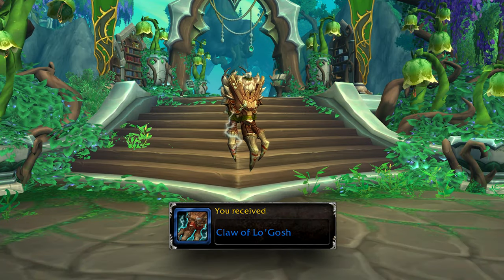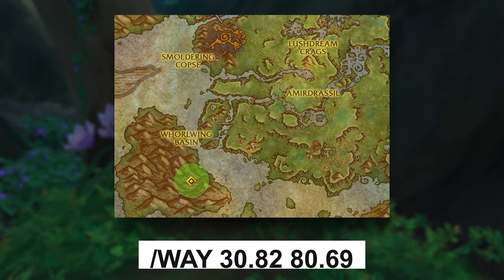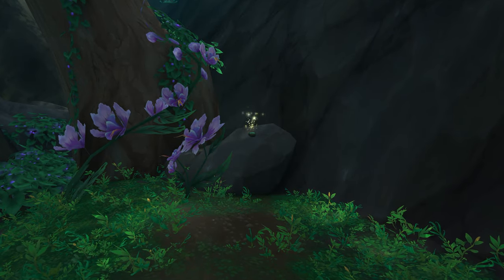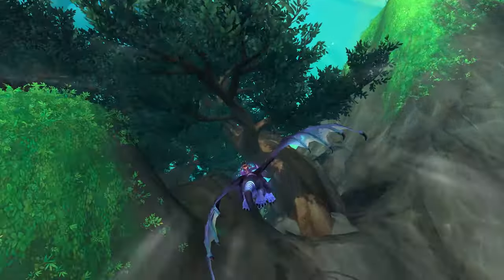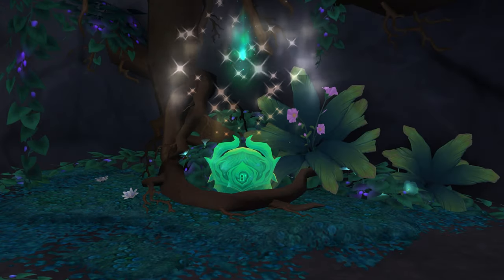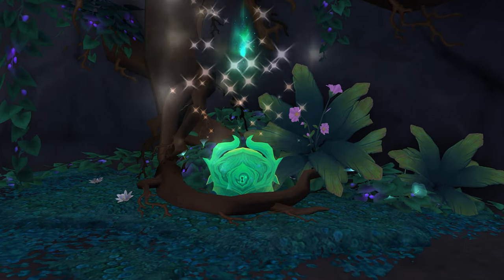If you want to obtain the Claw of Logash, you need to find the Mark of Gul'drin in the Emerald Dream. I suggest flying to this location and clicking on the mark located on the stone. Once you click on it, you will get a 1 minute buff called Wolf Spirit Guardian. As soon as you have the buff, mount up and make your way into this cave. Once you're inside of the cave, click on the statue of the Great Wolf. Once you click on it, a chest will spawn on the left side that you need to loot in order to get the transmog.